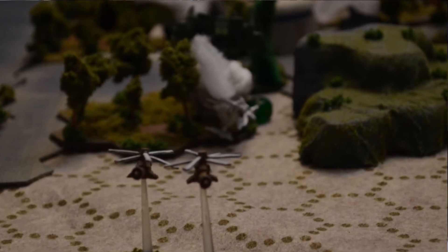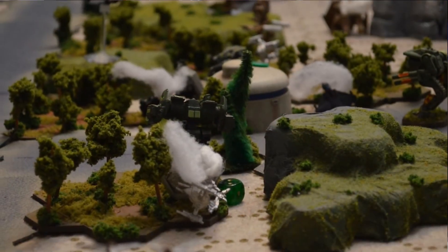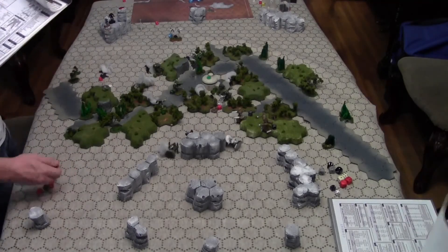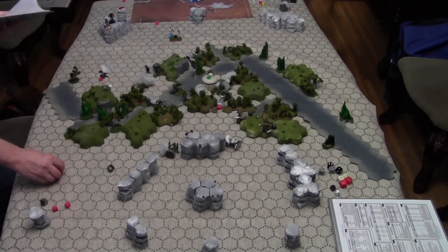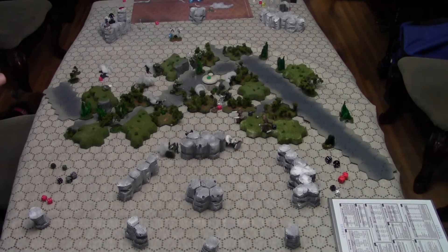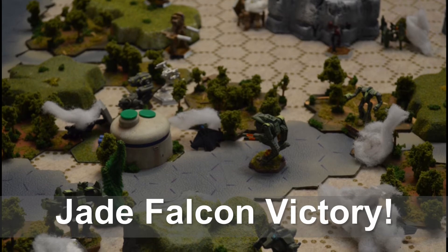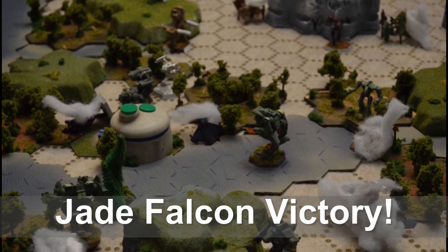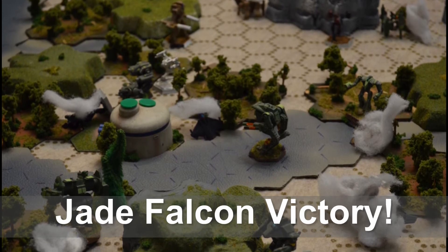The Locust that tries to take on the Nightwolf finds itself on the receiving end of two ATM-9s and is eviscerated — there aren't even enough parts left to recover. The Supernova opens up with five of its ER lasers against those helicopters and connects with one, hitting the rotor. That could have been glorious — in previous editions a laser would just rip the rotors right off — but instead we just inconvenienced it for a turn. And that's roughly where we called it, as hot knife meets butter and the entire Clan force just rolled through the Taurian defenses. That river just slowed us down just a little.